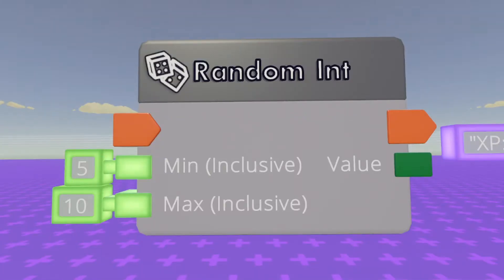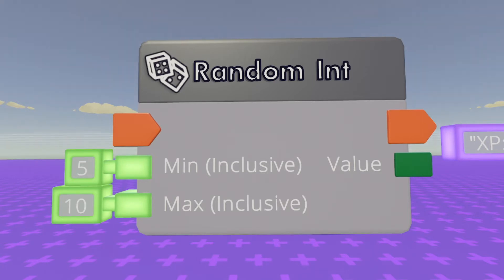To start, we gotta configure these chips like so. The random integer chip needs to be configured like this. It can also be customized to your liking, but this is the setting I like to use. The minimum amount of XP you can get per kill is 5, and the maximum is 10. You can configure these to your liking — just make sure the minimum is less than the maximum.